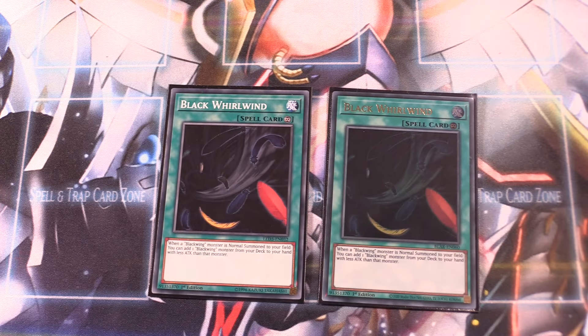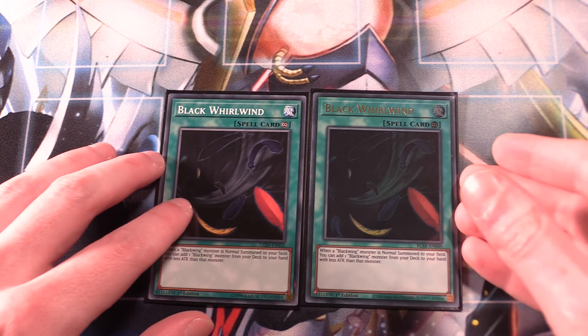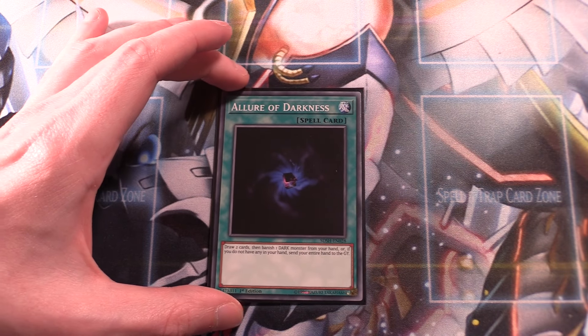Unfortunately, Black Whirlwind is semi-limited. Blackwings would be undisputed on top if Whirlwind was at three in this format, but it's just not the case. Black Whirlwind is a continuous spell — when a Blackwing monster is normal summoned, you can add one Blackwing monster from your deck to your hand with less attack than that monster. Hand in hand with Sirocco, Whirlwind can search any of your other Blackwings. With the variety of attack stats across Blackwing monsters, there's a wide range you can search depending on who you normal summon. Two copies of Black Whirlwind, absolutely essential.